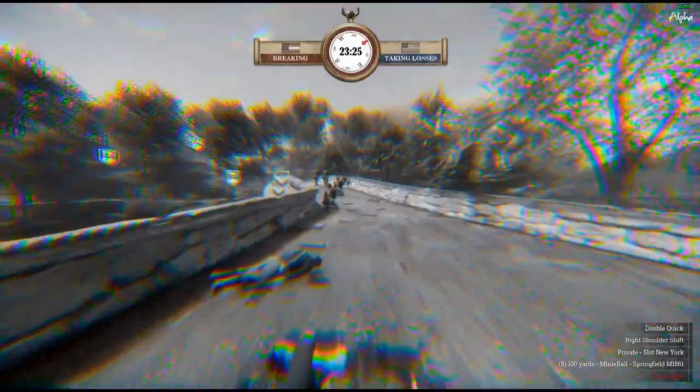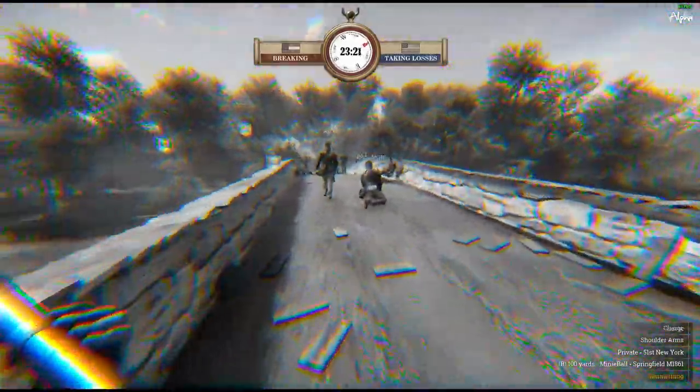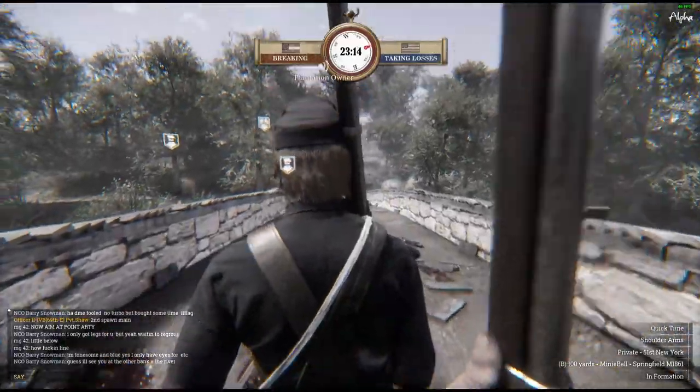You'll eventually encounter suppression in battle. With enough suppression, your screen will turn black and white, and most importantly, it increases rifle sway, increases stamina use, and decreases accuracy.